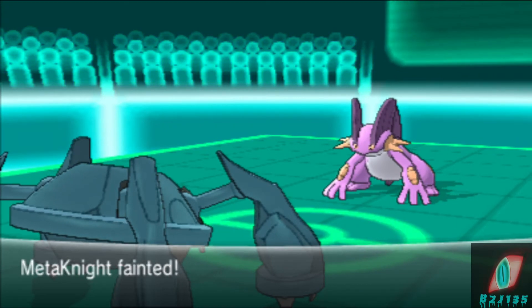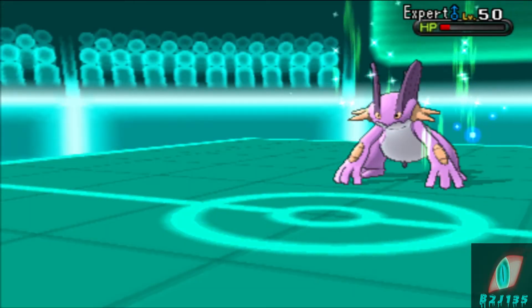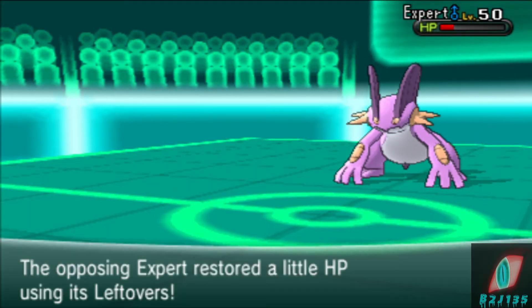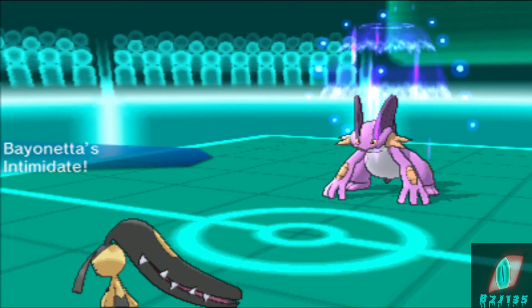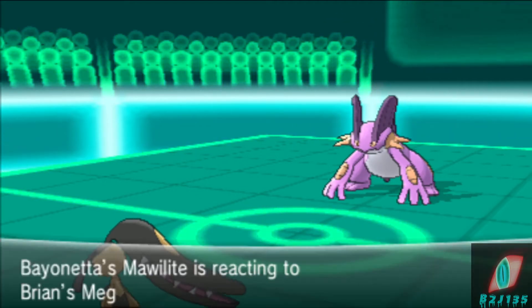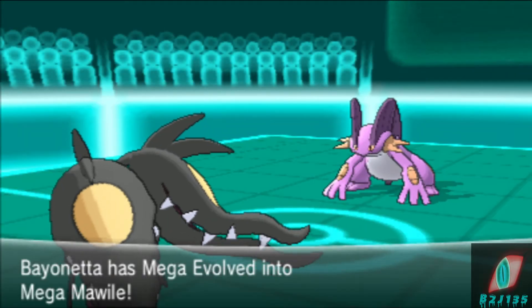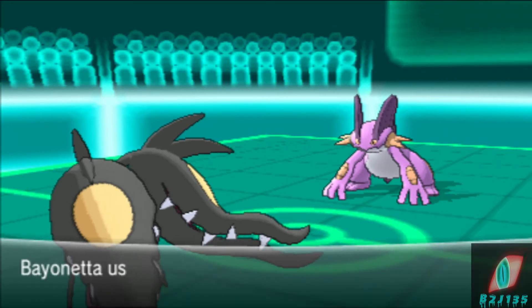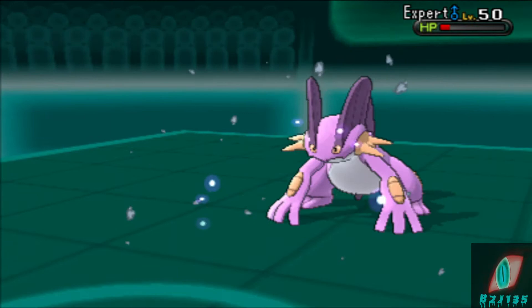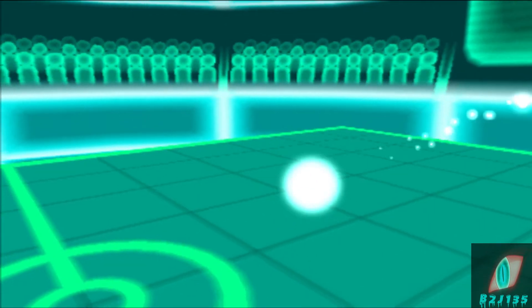I can bring in my Mawile and go for Sucker Punch or predict him and go for Iron Head. At this point he's going to be at negative two Attack from the Intimidate. I don't want him to go for Roar again, so I'm not going to go for Sucker Punch — Play Rough has a chance of missing anyway. I go safely for Iron Head. He actually uses Stealth Rock here, probably predicting my Sucker Punch. But I go Iron Head and finally take out this big threat.